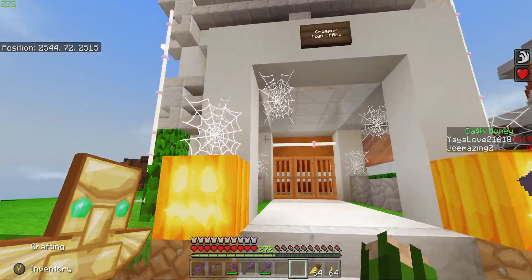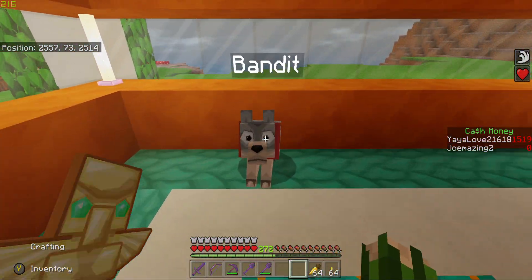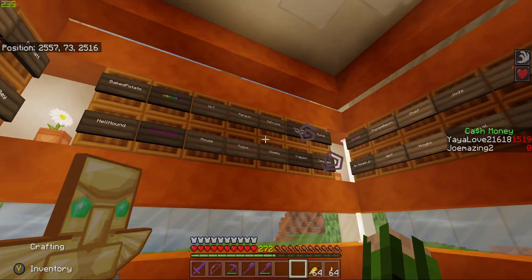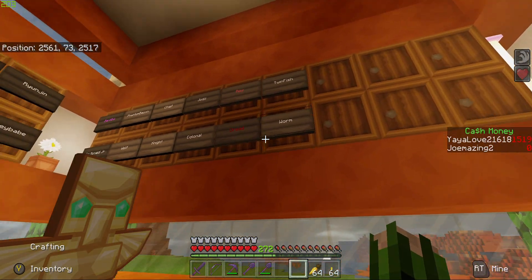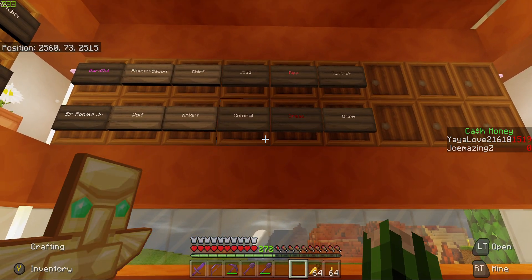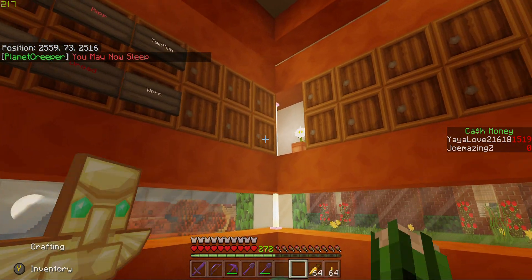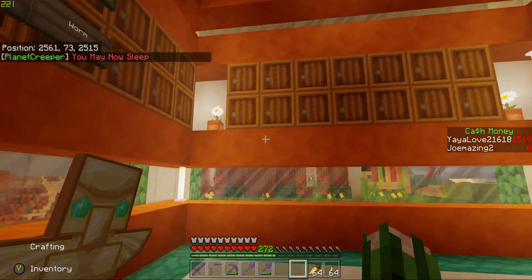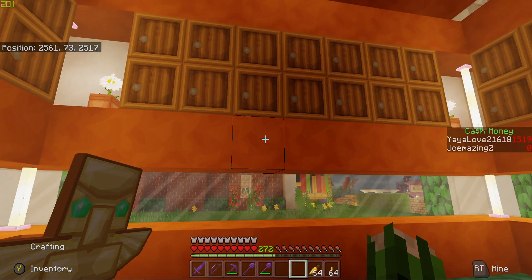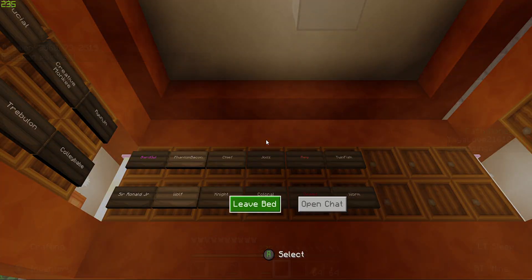This is the Planet Creeper Post Office — it's a modern industrial type build. I wanted it to be different. This is Bandit, our postmaster general — he keeps an eye on the post office and the people coming and going. Here are all our post boxes for all of our community members so far, and I have plenty of room to expand. We've had so many people join so fast over the last couple of weeks that I've decided not to recruit for another couple of weeks — probably until mid or early November, since I'm going to be out of town.